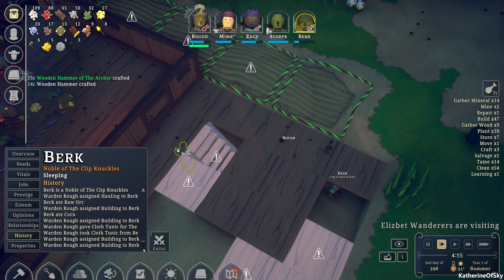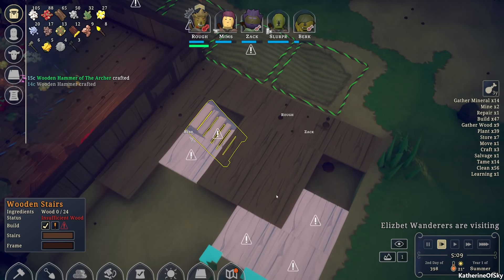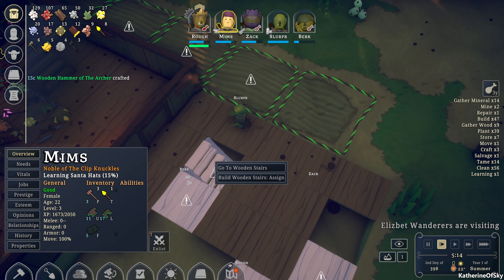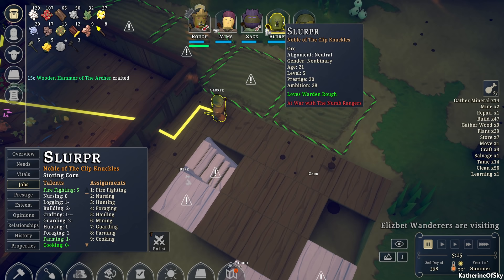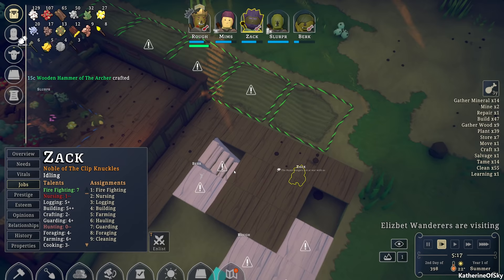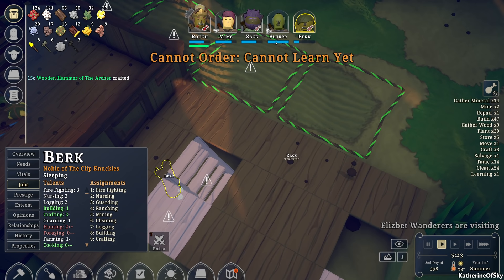Burke dislikes the warden — rough. Yeah, Burke is evil. Assigned building to Burke. Can I assign these to a different person? Maybe I need to — who's trapped? Rough and Zach are trapped right now. Mims, can you please just build? Let's find somebody who actually can do this. Building — Zach is five plus but Zach is underground. Cannot learn yet. Oh no, insufficient wood? Down there there's insufficient wood — yes, that's true.